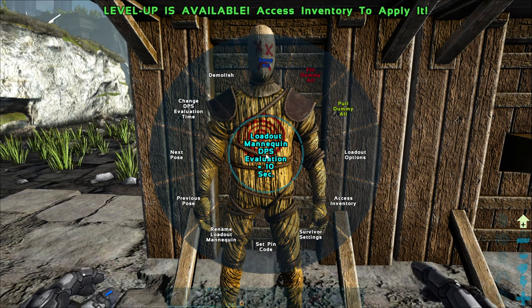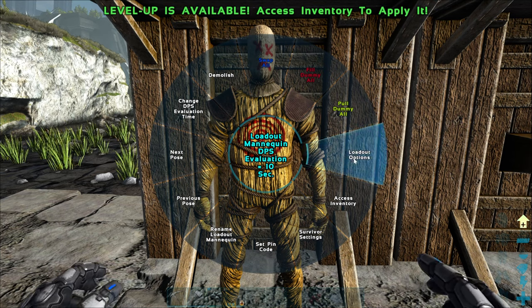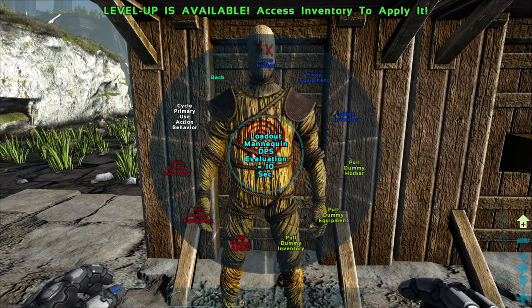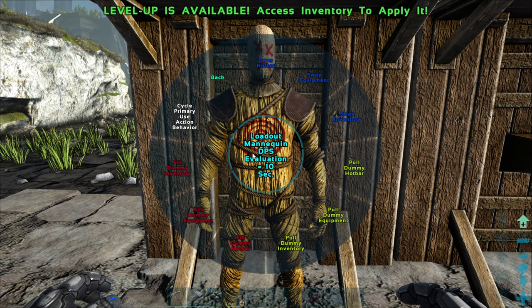When you swap, that means you're going to swap equipment with the dummy. When you fill, that means you are going to put things into the dummy while taking nothing out. And when you pull, that means you're going to be taking things out without putting them back in.